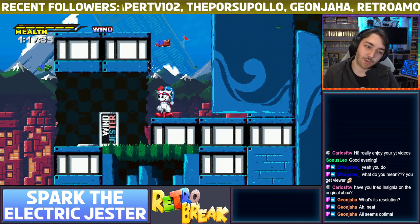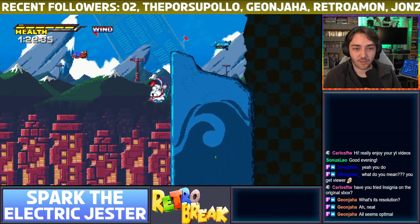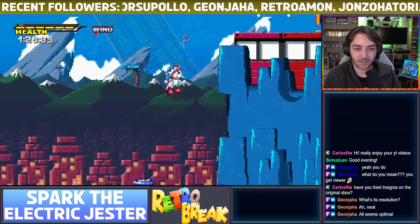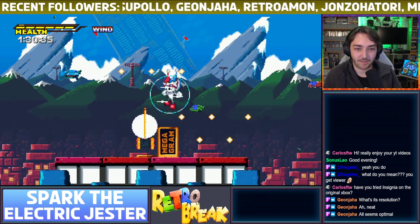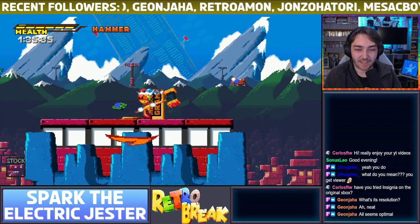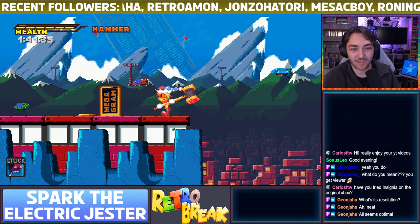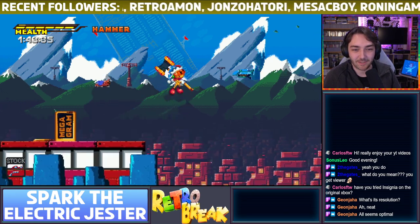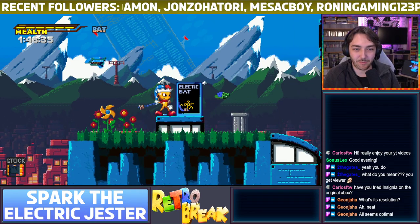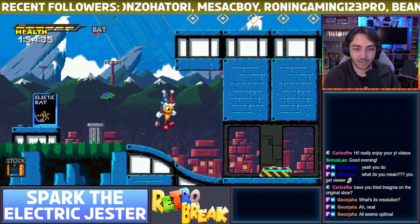We've got a new weapon here called Wind Jester. And now I've got a double jump - cool, triple jump! I can just jump higher in general it seems. Awesome. I'm going to get loads of power-ups up here. Have you ever heard of or played Spark the Electric Jester before? Now we've got another thing called a Mega Gram - whatever that is. Giant hammer, kind of like Kirby - that's pretty cool. And it seems like there's loads of different weapons. We've got another one already - Electric Bat.